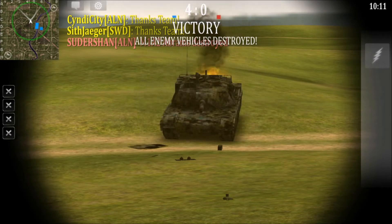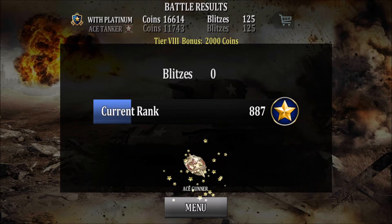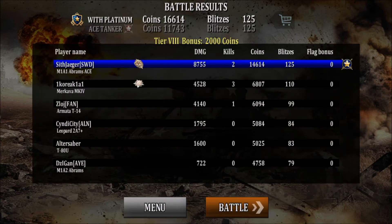All right, good battle. Let's see how we did on the total boards. Looks like we picked up 11,000 coins, 16,000 with our platinum account. We did pick up the Ace Gunner. Coming in first place with 8,755 damage and two kills — all of that unboosted, just because we were playing smart and focusing on the sides of all these tanks.